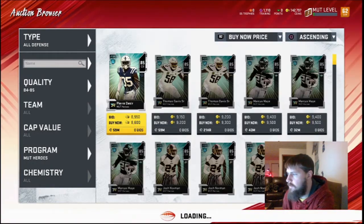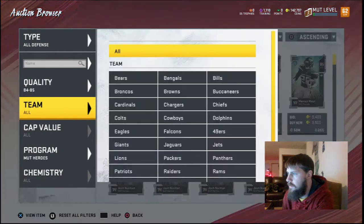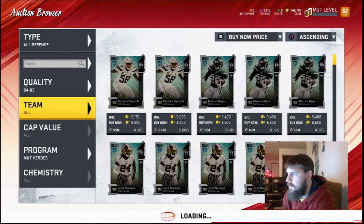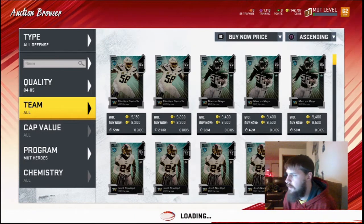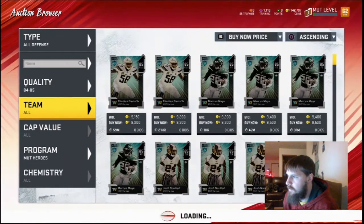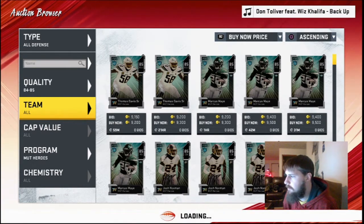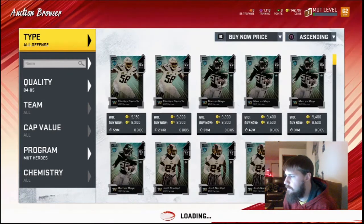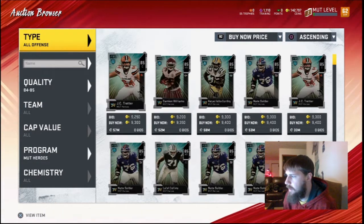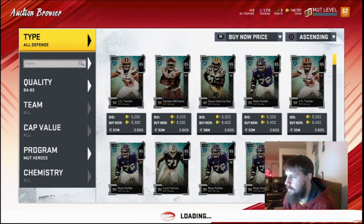I'm going to sit here and snipe one of these real quick. It's crazy to me that Marcus May is the cheapest one now — almost the cheapest — second cheapest. Because you still need him for the Jamal Adams and you still need him for the Jets themed diamonds too. So even though he's in the themed diamonds packs, it's just crazy that he's so cheap.